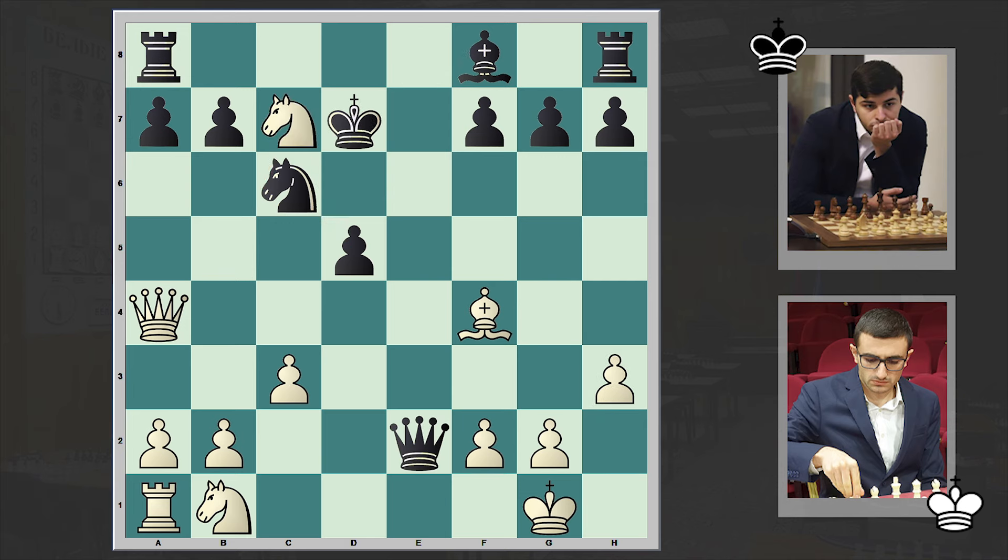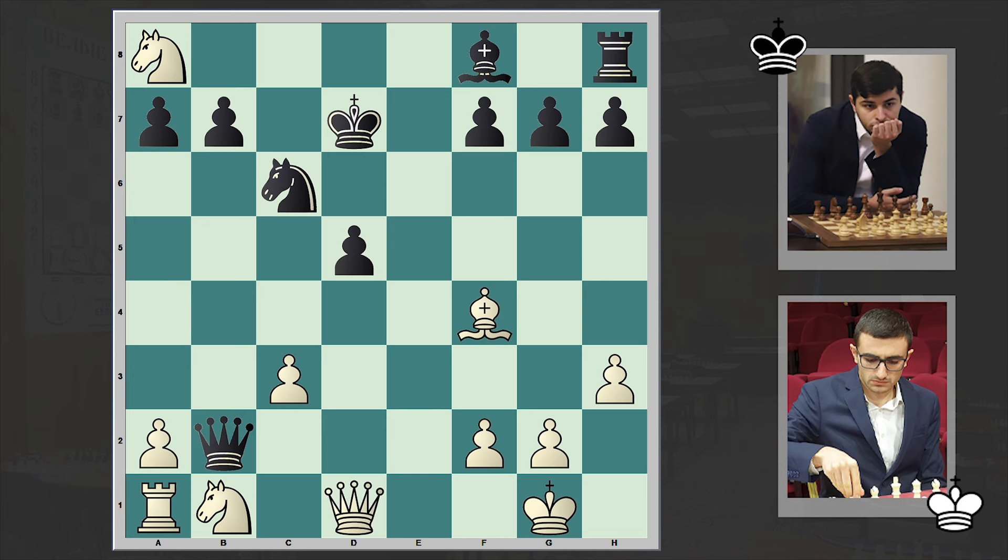Instead we have h3. Qe2, Nc7 cxd7, Nxd7, Nxe8. Qe1 cx — well, this is a mistake. The best move here is Qb2. What was Petrosyan going to play after Qb2? If Qd1, then Bd6 — the fight goes on. All in all the engine gives the players equal chances.